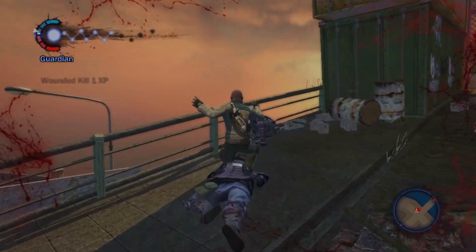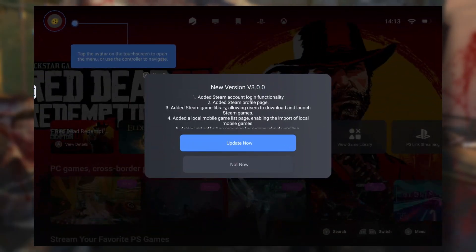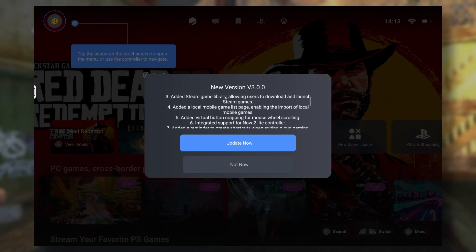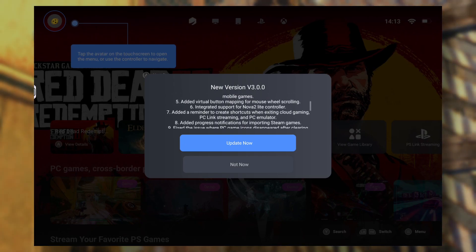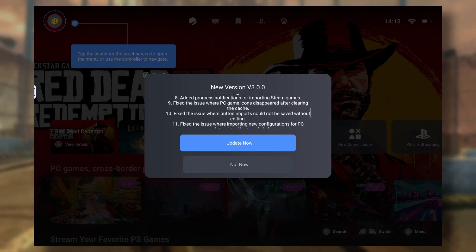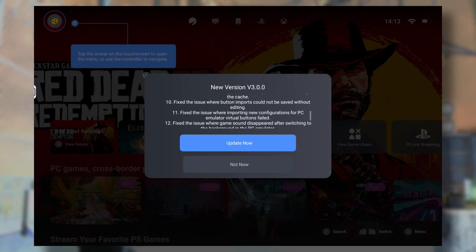Gamehub now supports Steam. Version 3 is now available. It added Steam account login functionality, Steam profile page, Steam game library, local game list page, and a few more features and fixes. To update, just open the app while connected to the internet.